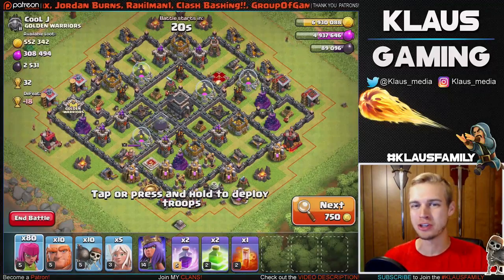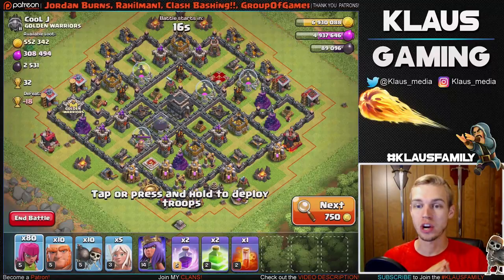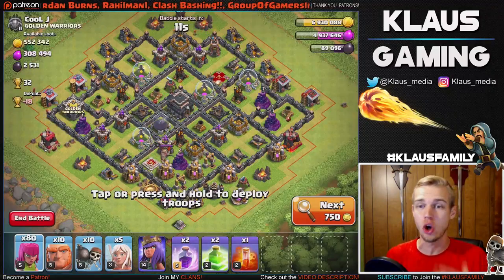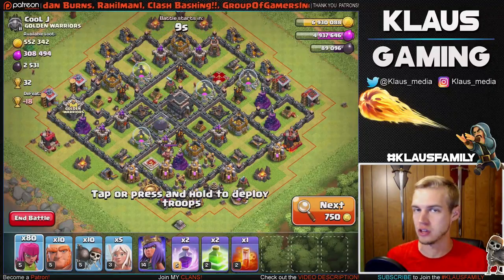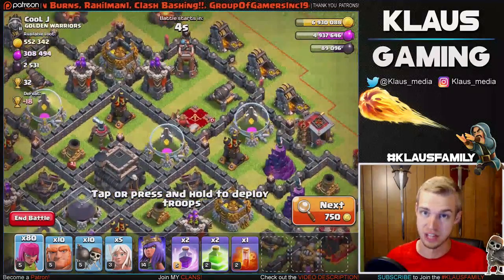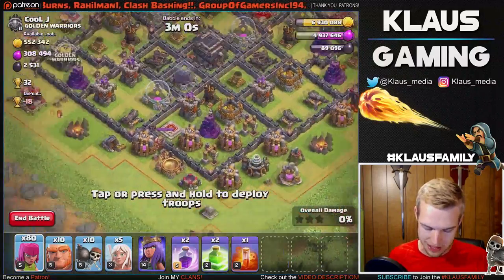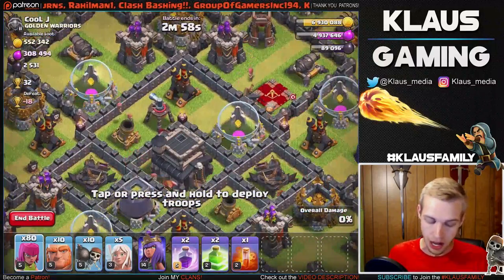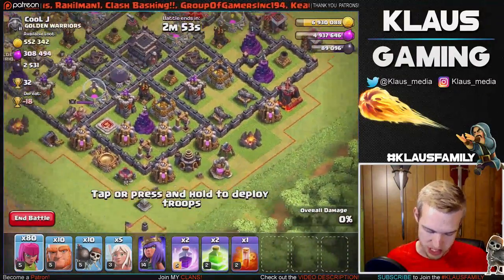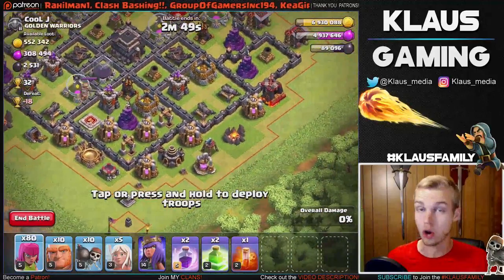This is an interesting base - Cool J is sitting on half a million gold and 2500 dark elixir from collectors. The main focus is actually that gold - 500,000 gold, I could definitely use it. No queen on defense - she's upgrading, asleep for a while, that's awesome. We've got one sweeper pointing up toward where half the gold storages are, and the other sweeper isn't there - we're okay.